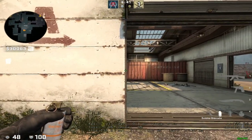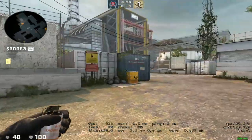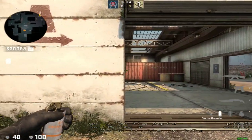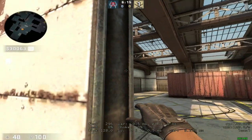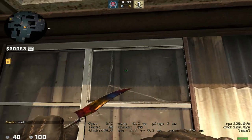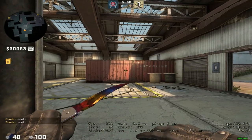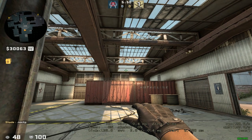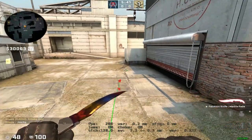For mid on T side there are mainly two important smokes: the wall of smokes. The first smoke for the wall is by coming a little to the right of this side so you have enough space to throw. Aim in between these two lines on the right panel of windows, aim up — for me it's right where the bottom of my crosshair hits the wall, but aim a little bit up into the window — and left-click throw. That one lands right there on the right side of mid.